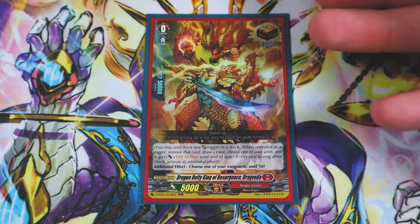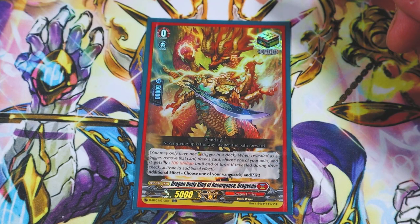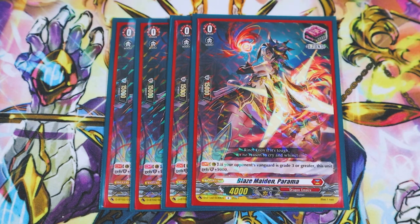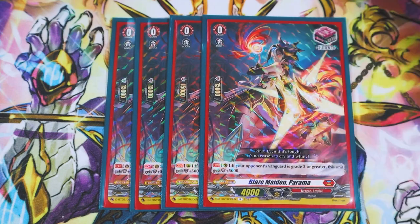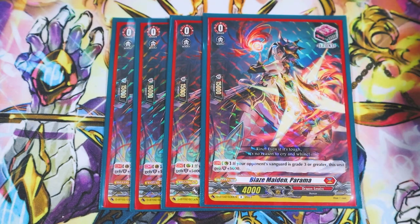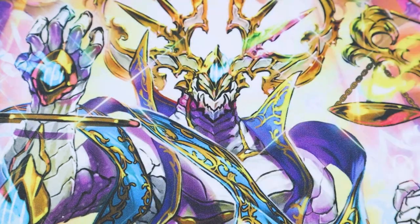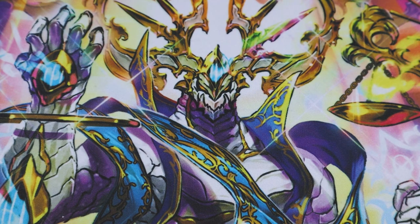For the over trigger we have Drag Veda — its additional effect is when you drive check it, your Vanguard restands, so extra attacks always good. Multi-attacking is good, so you want to run that one. For the next set of cards, I'm running four copies of the front trigger — power is good, shield is good. However, I do like running draw triggers in this deck because drawing into overdress pieces is good and you can use draws as discard costs for Nirvana. I'm currently testing fronts, but the front also gets an extra 5k shield when on guard circle, so you can't go wrong.